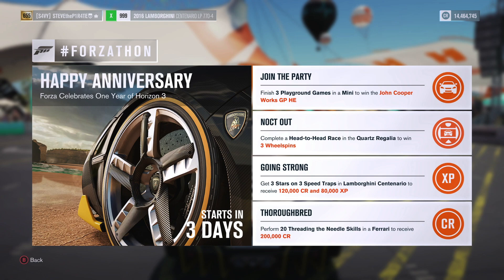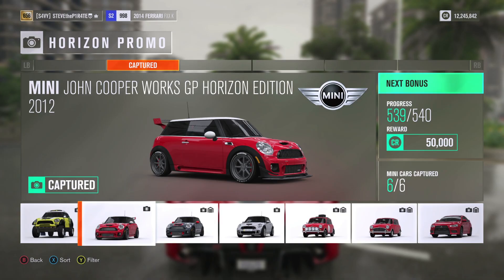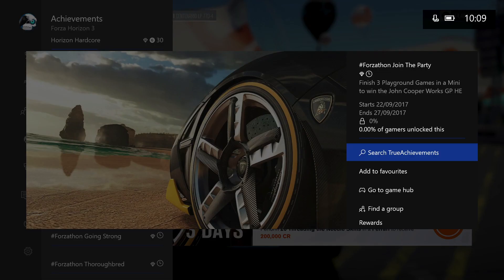Welcome to this quick guide for the upcoming Forzathon event, Happy Anniversary. Forza celebrates one year of Horizon 3, and this Forzathon event is running Friday the 22nd of September through to Wednesday the 27th. You can get your hands on three wheel spins, 320,000 credit, 80,000 XP, and the long-awaited John Cooper Works GP Horizon Edition.